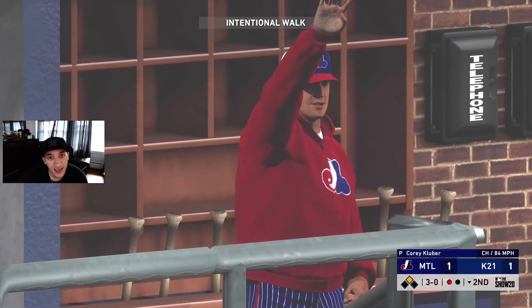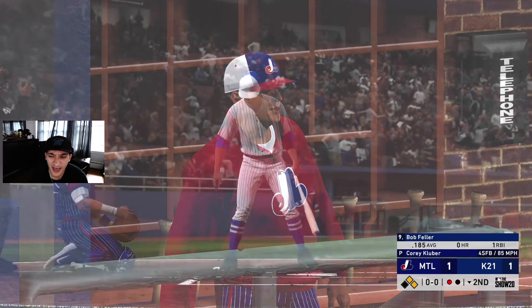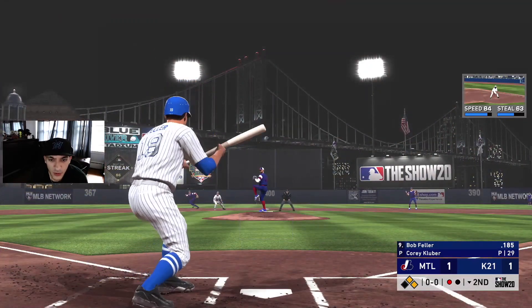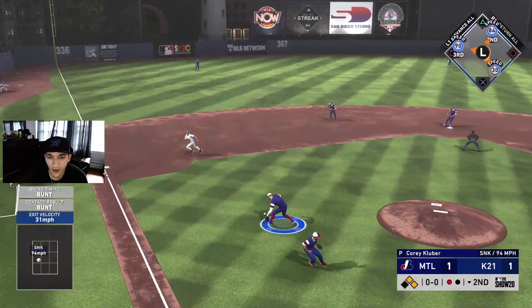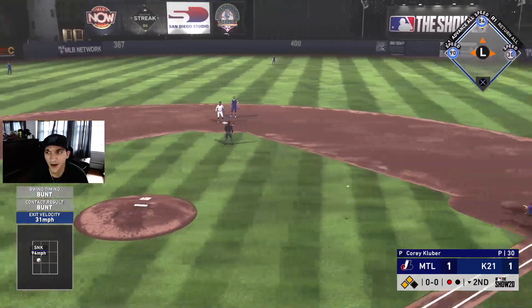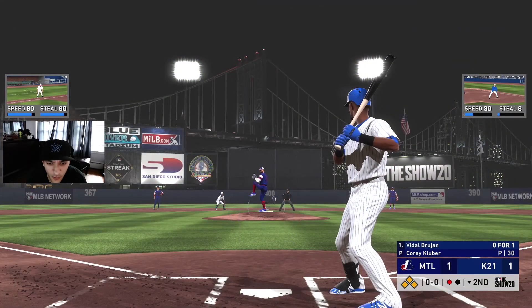Going Chisholm — he faces the pitcher, I'm kind of fine with that. Not trying to hit into a double play. We lay down a bunt — are we safe at first? Yes! Clutch bunt from Bijo. Let's go, Brujan!